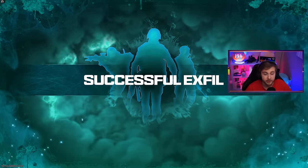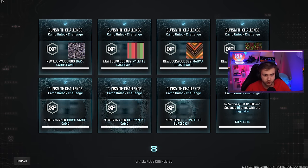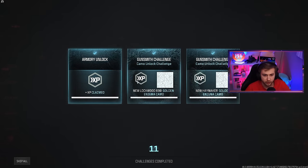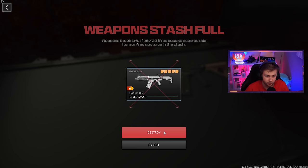We safely made it out and I think we got gold on both of them. And these are just the four camos for each weapon. There they are! And no way this made itself into a contraband item - destroy. I'm taking these off immediately.